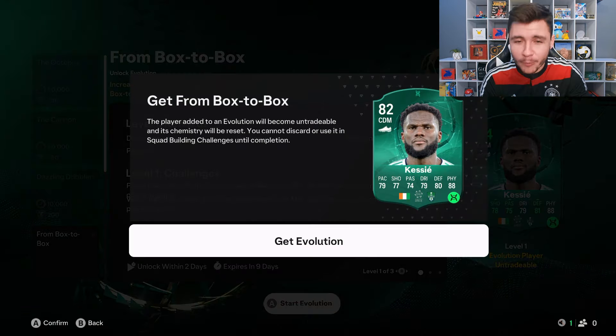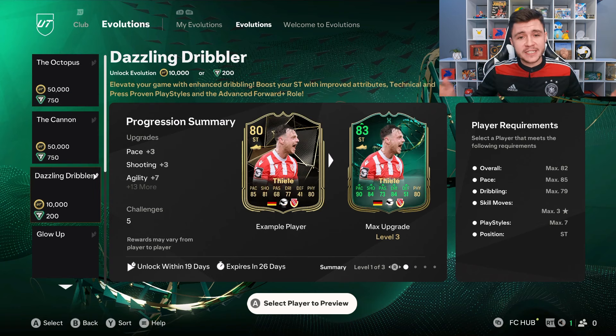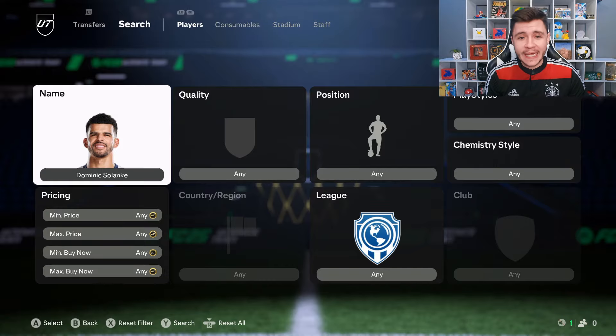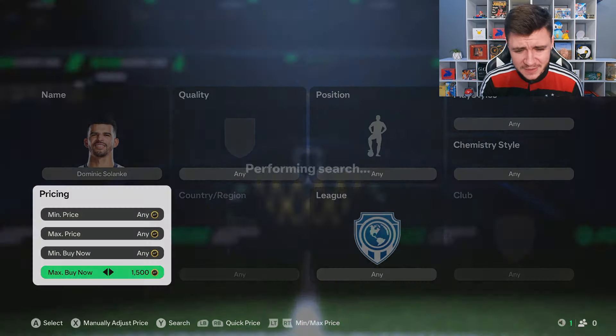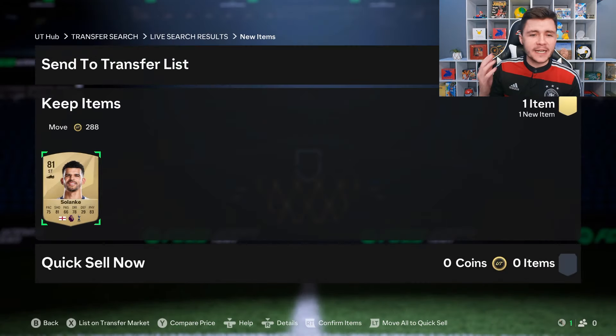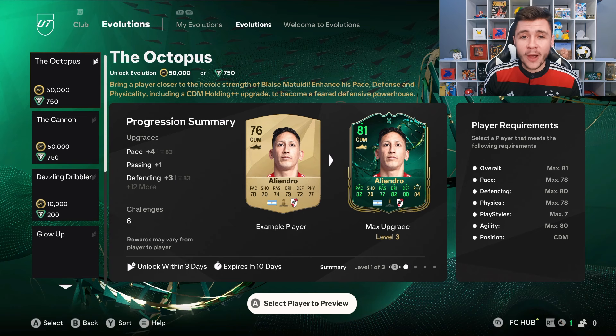For our next evolution, we're going to turn our focus to the new Dazzling Dribbler evolution. This one is 10,000 coins to complete, so it will take a pretty significant chunk out of our coin total — especially since we also have to complete the Octopus evolution. The suggestion comes from our boy Dave, who said to go ahead and pick up Dominic Solanke. Very similar to Eddie Nketiah, Solanke is a very underrated option, maybe 700 to 800 coins on the market. Because we're also evolving Eddie Nketiah, that's going to be our strike partnership — running the 4-4-2 with Solanke and Nketiah up top, giving us a balanced attack with a stronger physical striker and a smaller, more intricate one.